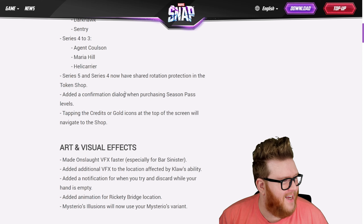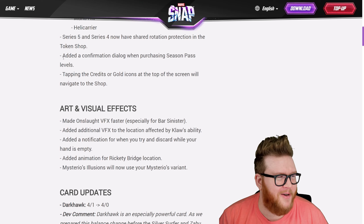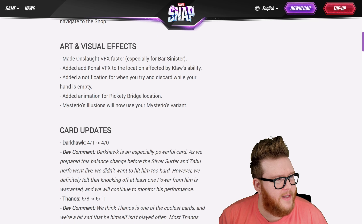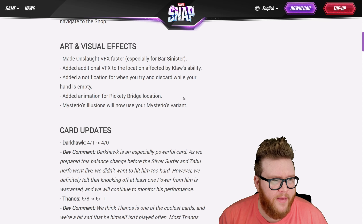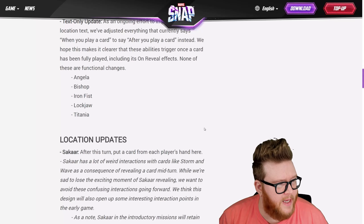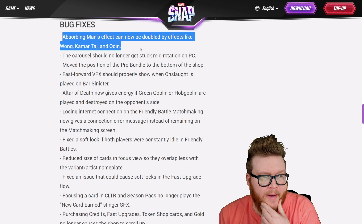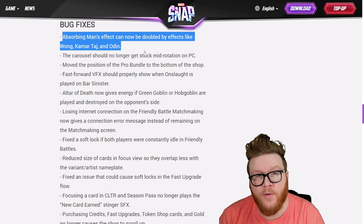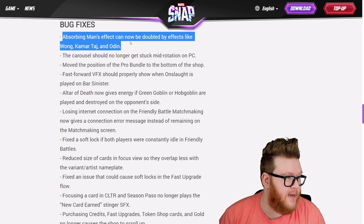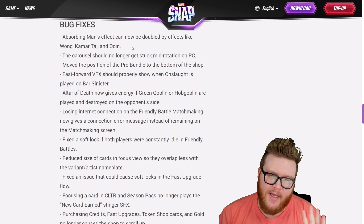Series five and four now have shared protection rotation in the token shop — I'm sure those who care about that know what it means. There's now added confirmation dialogue when purchasing season pass levels, which is a great quality of life change since people were accidentally buying those. You can now go right to the shop by tapping icons. Some effects updates as well — Onslaught's a little faster on Bar Sinister, Claw's ability got some cool VFX, still waiting on Thanos VFX. Also, Mysterio's illusions will now use your Mysterio's variant — that's a really good change a lot of people were sad about.